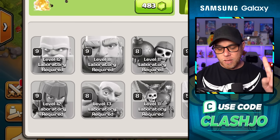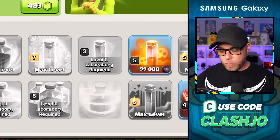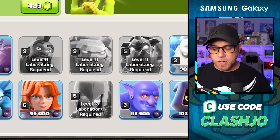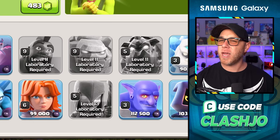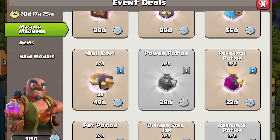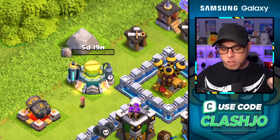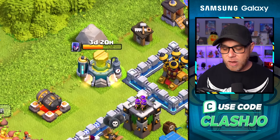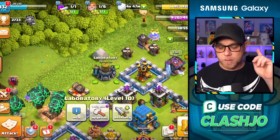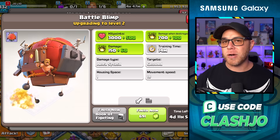Speaking of the Laboratory, we upgraded our Giant, the Wall Breaker, the P.E.K.K.A., and the Yeti to level 2. When it comes to Dark Elixir Troops, I upgraded the Hog Rider using a Book of Everything — that was actually a mistake because I clicked the new UI. However, remember those Research Potions from the Mashup Madness rewards, and also the potions available for purchase with Raid Metals? I upgraded the Golem to level 8 and the Witch to level 5. Then I used two Hammers of Fighting — upgraded the Golem to level 9 and the Lava Hound to level 5. And then we started working on upgrading our Siege Machines.